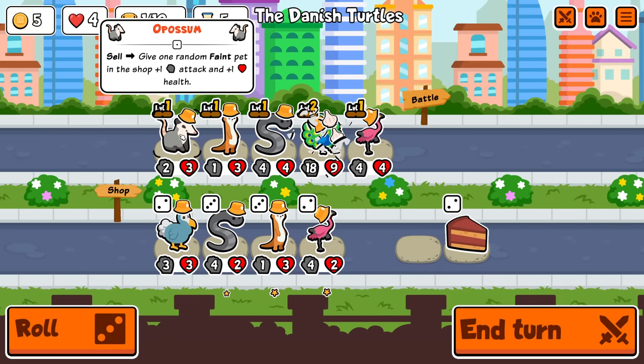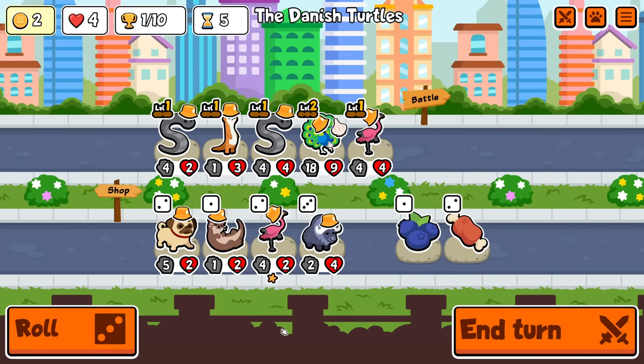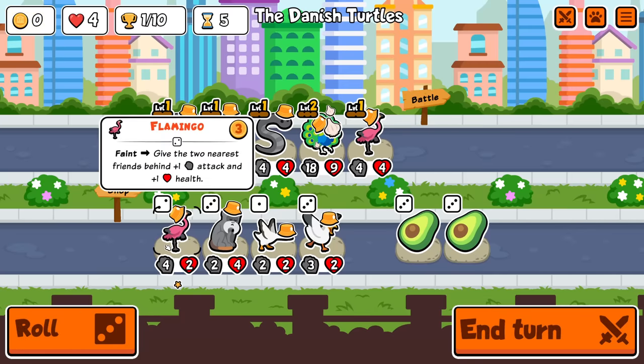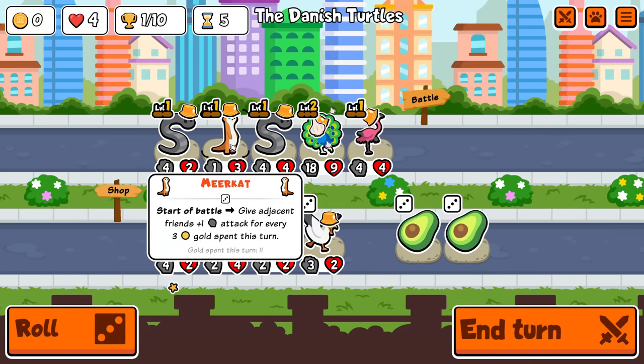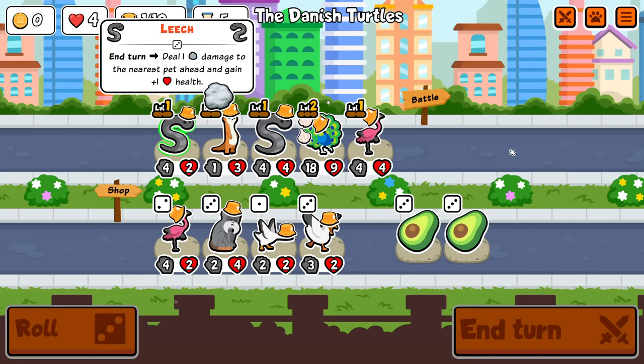I'm gonna roll. I'm gonna sell the possum — I know it's gonna buff this, but I'm not gonna try and keep that. I'm just gonna keep rolling and try and find another peacock. For now you can eat that, doesn't bother me. Let's see if we can get this to go anywhere.